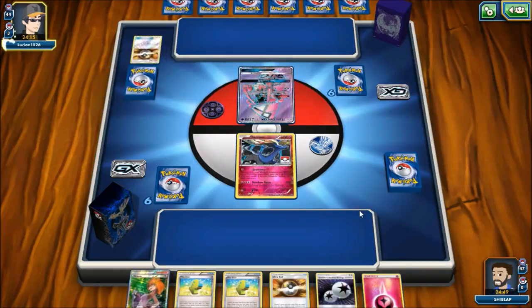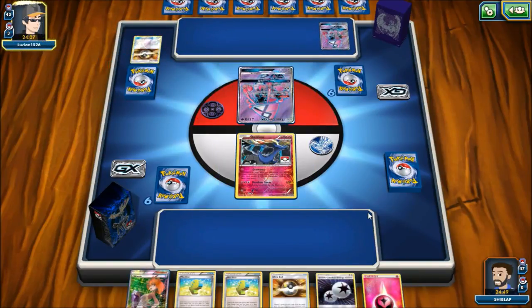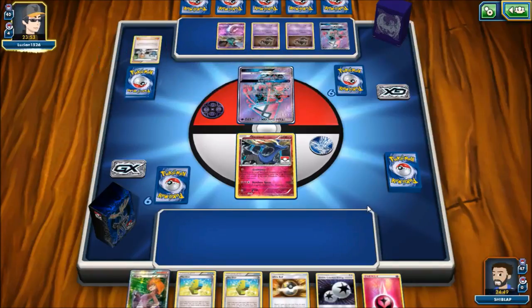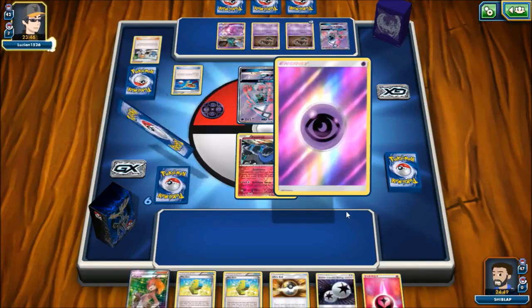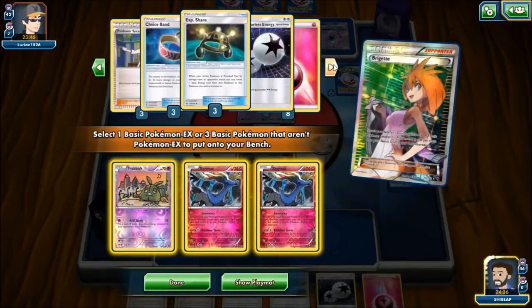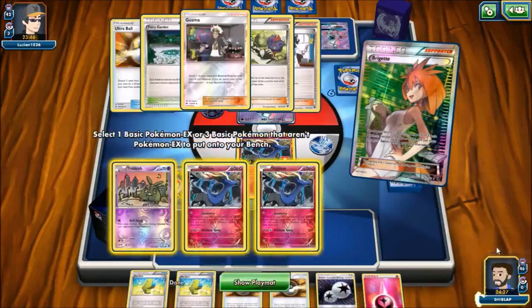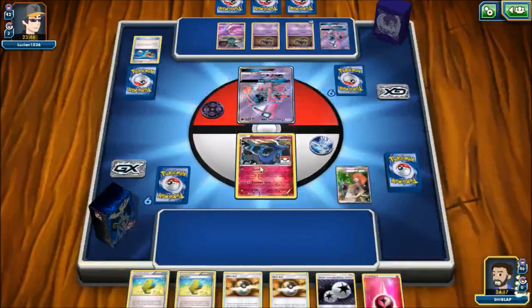We see a Tapu Lele come down. I was hoping they'd Bridgette and not grab N. We see Wonder Tag — and they get Bridgette. Awesome, that means we get to keep our opening hand. Our opponent's Bridgette reveals a couple of Phantumps and a Trubbish, so I'm guessing this is some sort of Trevenant Garbodor deck — probably Trevenant from Guardians Rising that does damage based on the amount of Trainer cards in your opponent's hand. We'll Bridgette, get a Trubbish and a couple of Xerneases, and play the Garbodor. Not too super relevant in this matchup since those attackers don't really need abilities, but it'll at least take away a Tapu Lele play from our opponent.